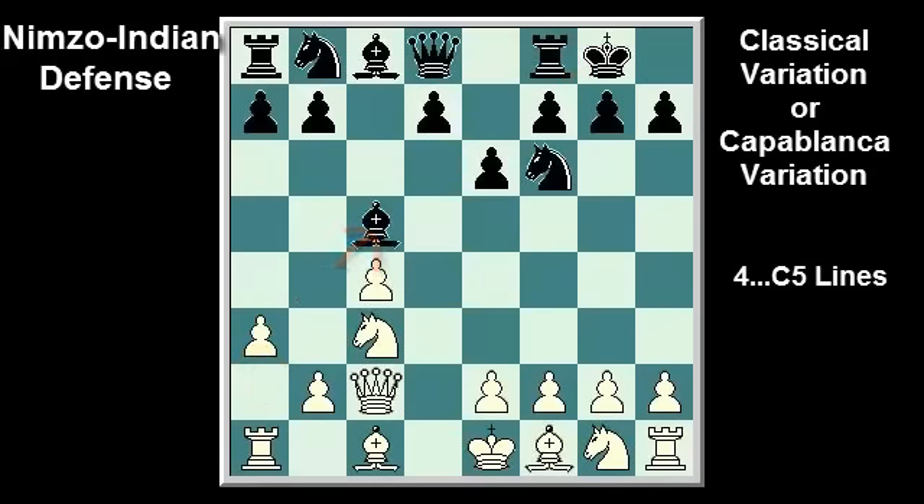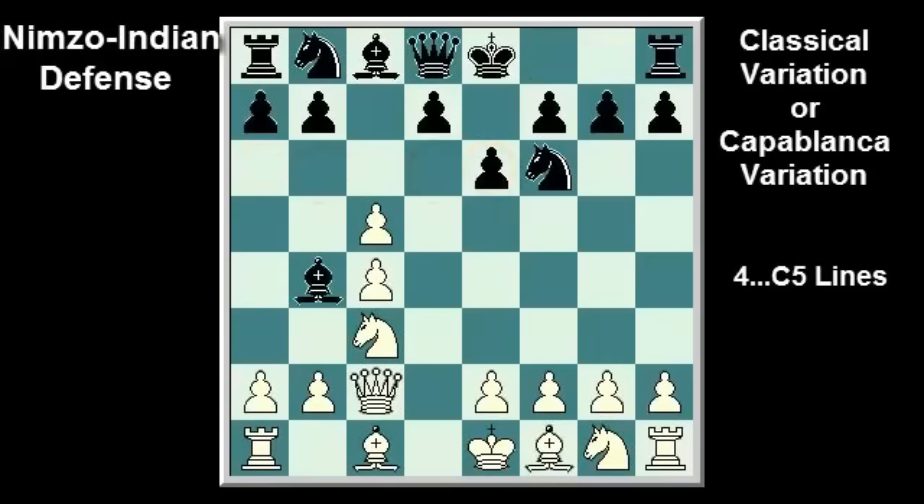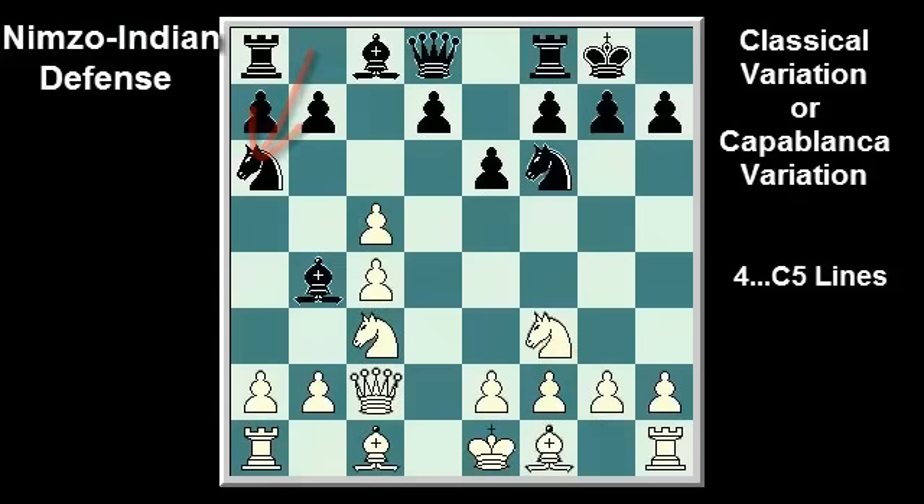After a3, Bxc5, the bishop will eventually retreat to e7 and black will set up a hedgehog formation with pawns on a6, b6, d6, and e6. Or black can choose to recapture on c5 with the knight, after Na6 or castle kingside, Nf3, Na6. However, he will often have to give up the bishop pair at some point with Bxc3, but the knight is useful on c5 and can later go to e4, attacking the queen on c3.